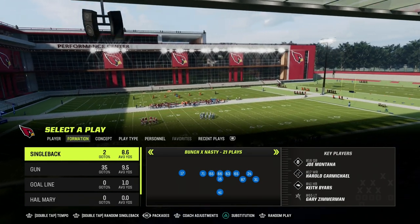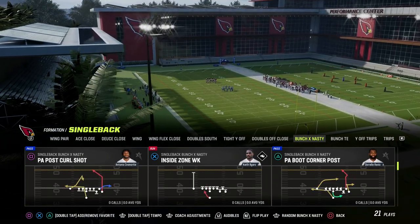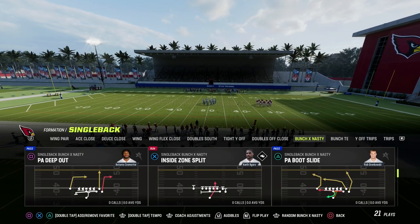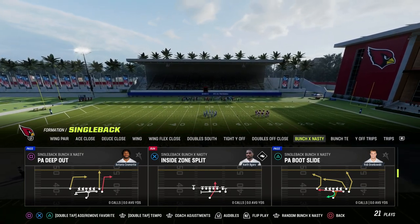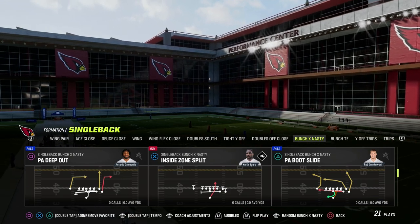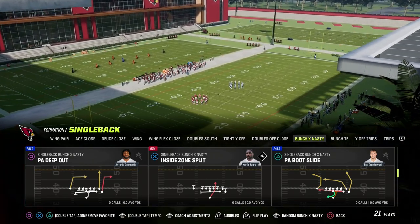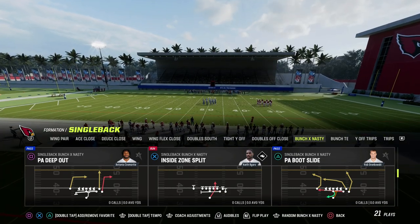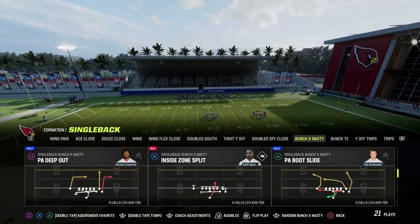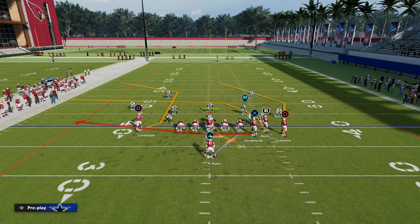I want to talk about how to find a power play. You want to look for key power routes — a deep cross, a deep corner, a post route, a deep post route. So let's take, for example, this play PA Boot Slide. There are a couple things that make it very valuable. Number one, it's got play action blocking. Play action blocking in Madden is the best blocking you can get for all of the meta pass blitzes. It also has one of the best routes in Madden this year — actually two of the best routes: this little crosser, and also this unique post route where it cuts out first and then comes inside, plus a C route. C routes are really good this year, especially against man coverage.